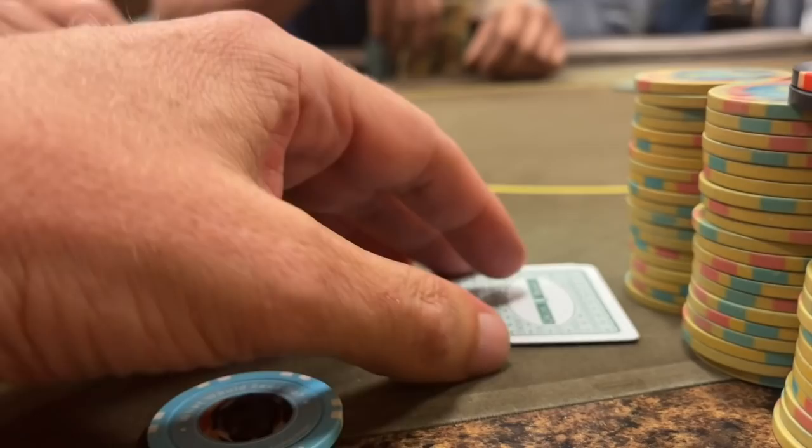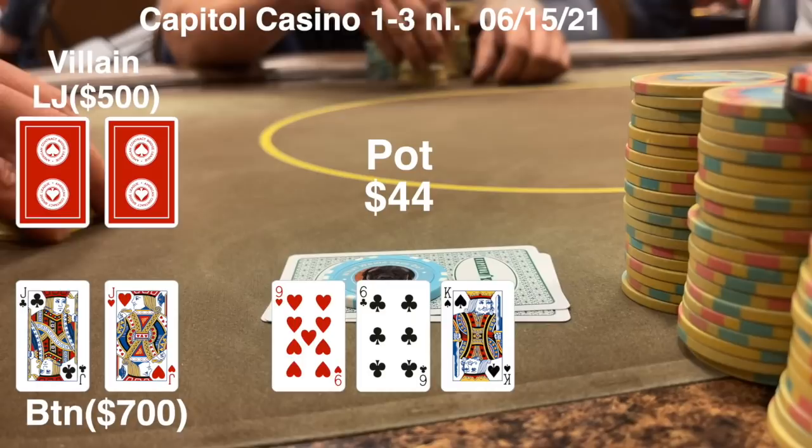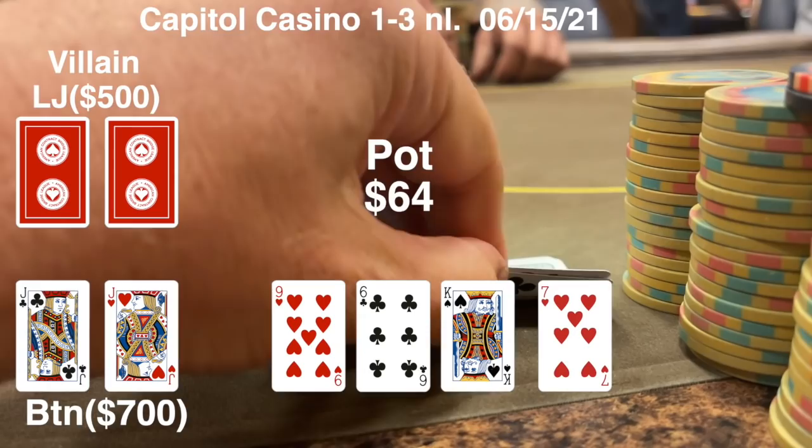We wake up with two jacks on the button and there's a limp from the low jack for $3. I raised to 20 and just the player in the low jack puts in the call. We go heads up to a flop of nine-six-king rainbow and he checks it over to me. I decided to check this one back for a little deception and pot control.